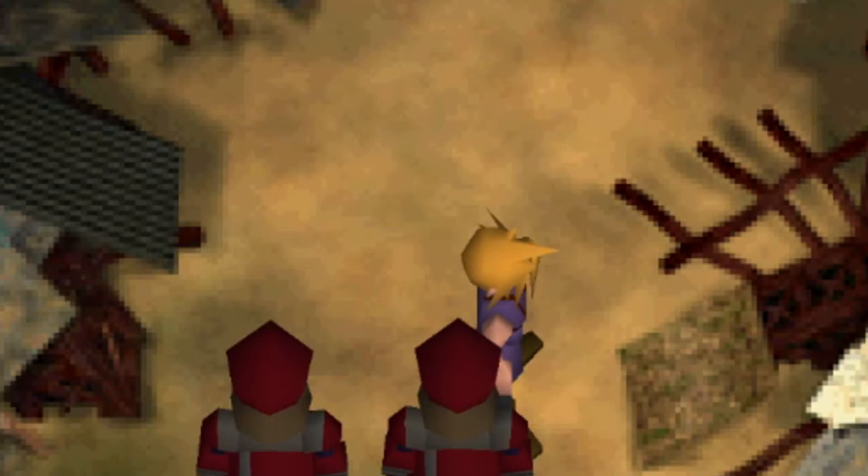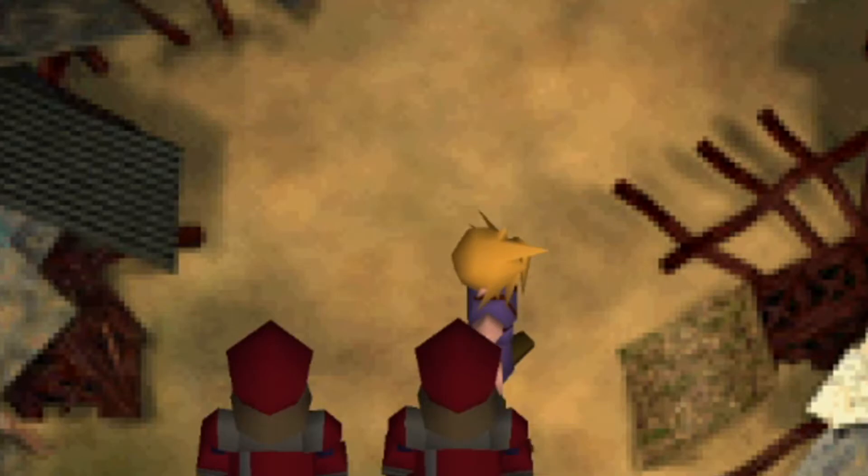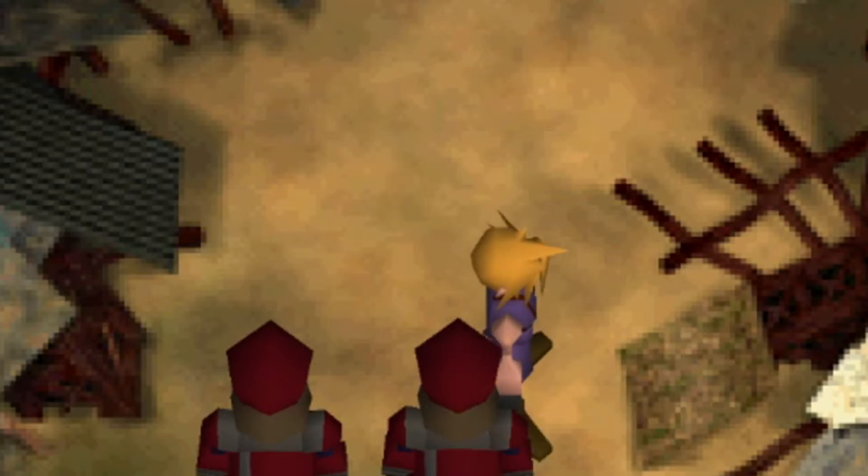Here's the correct position when facing right, where you can see Cloud's toe sort of poking out of the guard on the right. However, this frame where Cloud's toe is barely visible at all is one frame too far left. And here, where his foot is over the guard's shoulder, is one frame too far right.